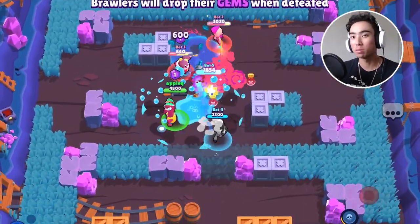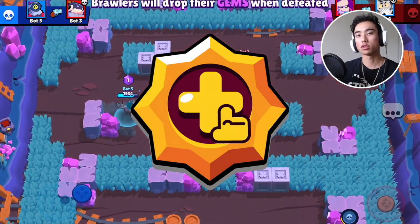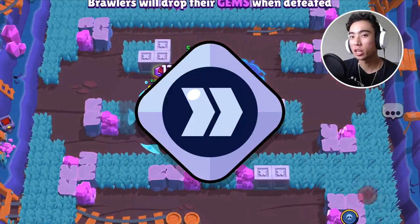First off, let's talk about Doug's best build. For his build, you guys are going to be using the Extra Mustard Gadget, the Self-Service Star Power, and the Damage and Speed Gears.